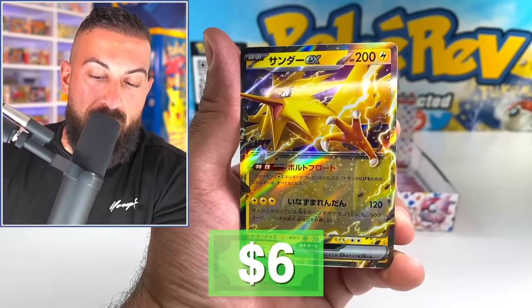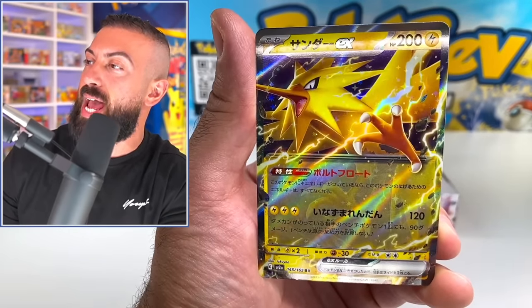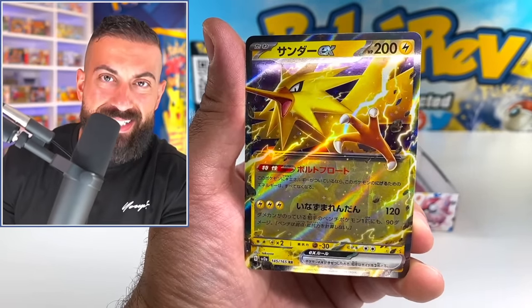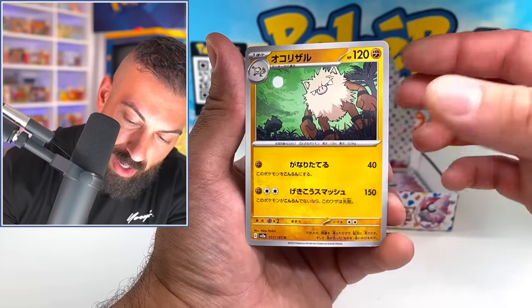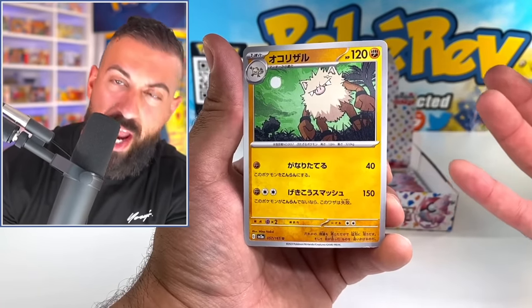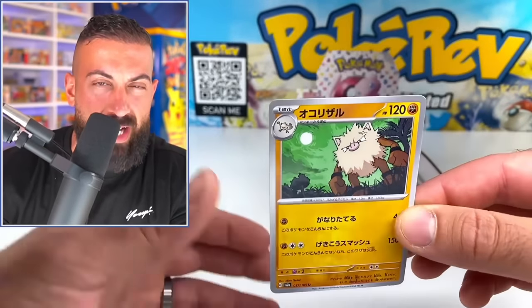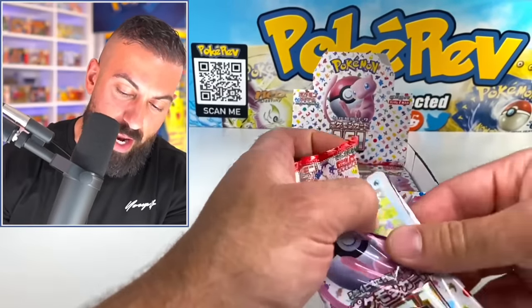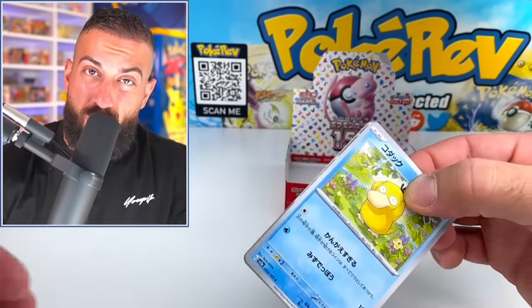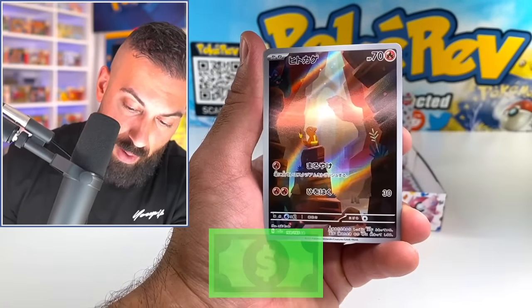This is bringing me back to like the XY era, but also with the Gen 1 vibe. This Zapdos is insane. So many EXs in this box too. It's kind of crazy. Look at this Golduck and Primeape. Love the artworks on these — they're all so hand-drawn. I think they really decided to go with a lot of hand-drawn stuff just to bring back that Gen 1 vibe and it's working. We only have a few more packs remaining on our first box and I haven't seen a secret rare, secret art rare, or an ultra rare, but I'm having the time of my life opening this up.